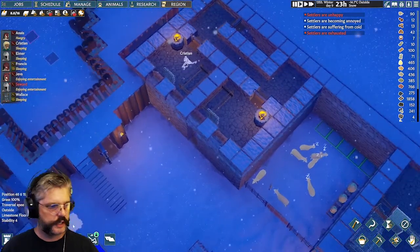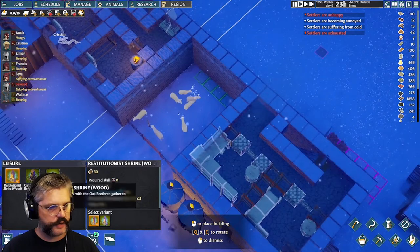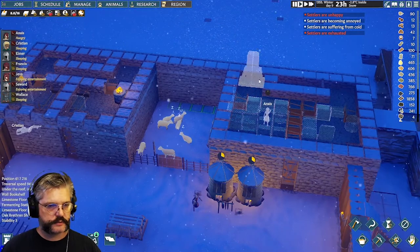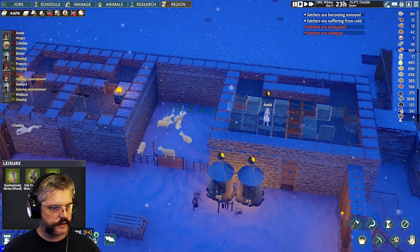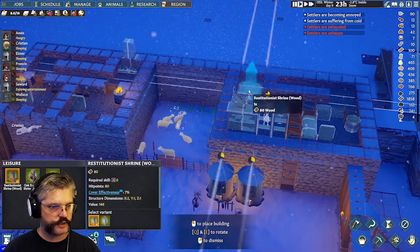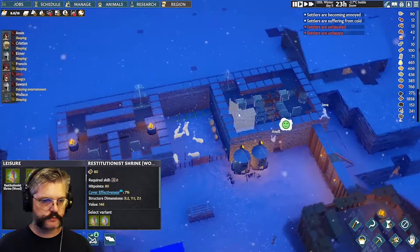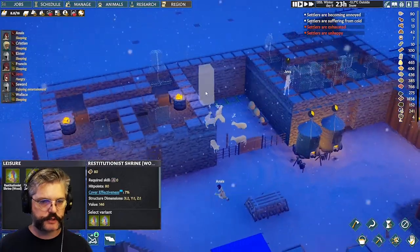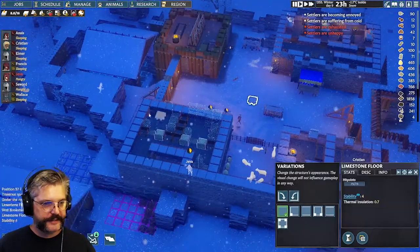We're also going to need to place a Restitutionist shrine. We'll put an Oak Brethren shrine in this building — actually, let's do it the other way around: the Brethren shrine in the tailor's building and the Restitutionist shrine in the kitchen by the library. That's because I know which alignments gravitate to which crafting benches.